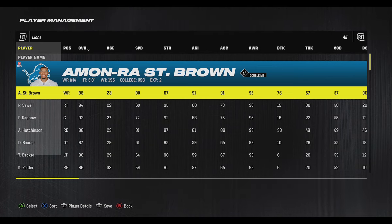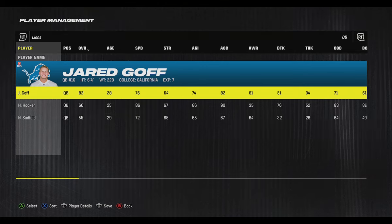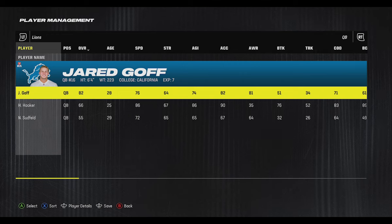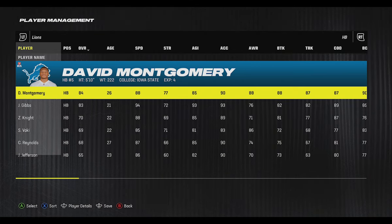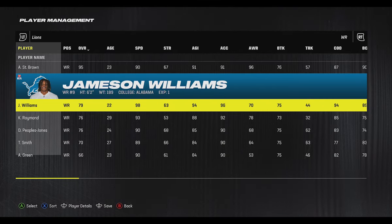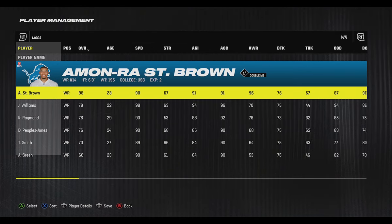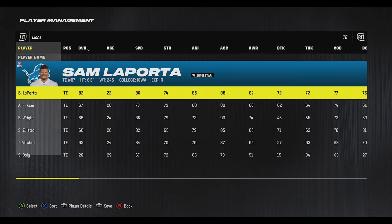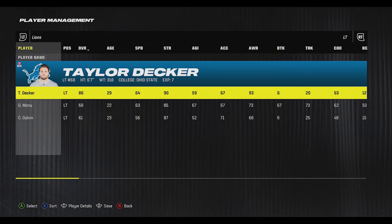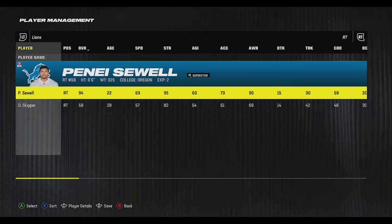Starting off with the team that went to the NFC Championship game and almost went to the Super Bowl: the Detroit Lions. One reason they're ranked ninth is because many people don't want to play with Jared Goff — he doesn't have great throw power or speed. This is definitely a run-heavy team with David Montgomery as a very good power back, and Jahmyr Gibbs as one of the best young and fastest running backs in the game. They also have Jameson Williams, a six-foot-two speedster, and Amon-Ra St. Brown, one of the highest-rated receivers in the game, giving a great one-two punch. Sam LaPorta had a monster rookie season and is already one of the best tight ends. Their offensive line is where they really separate themselves, with Taylor Decker, Frank Ragnow, Kevin Zeitler, and Penei Sewell — four out of five elite linemen.